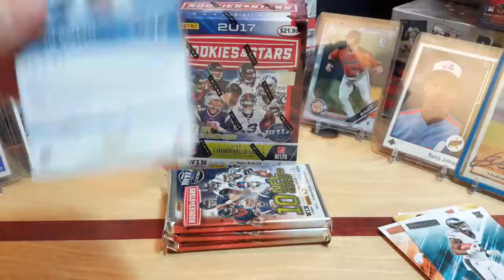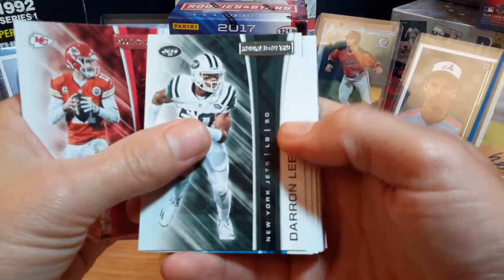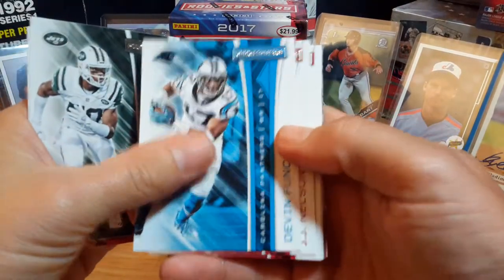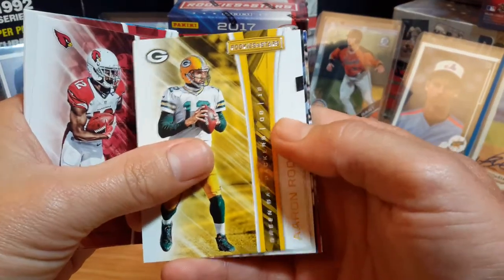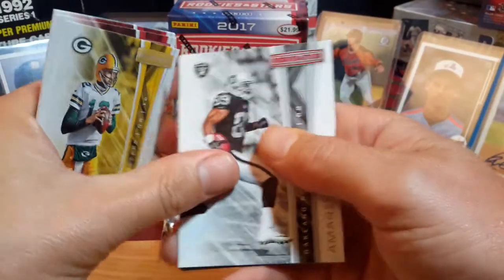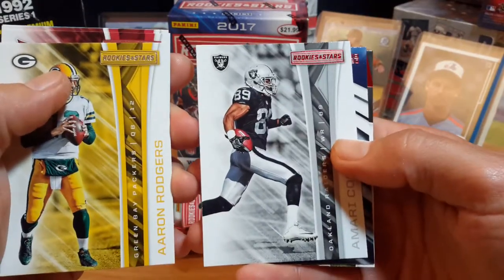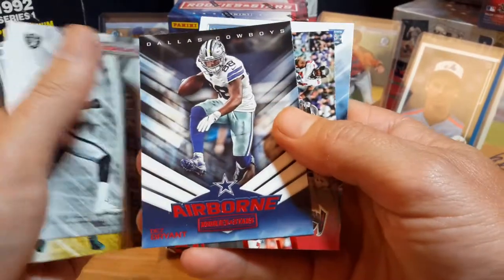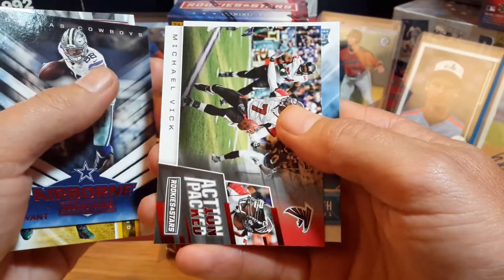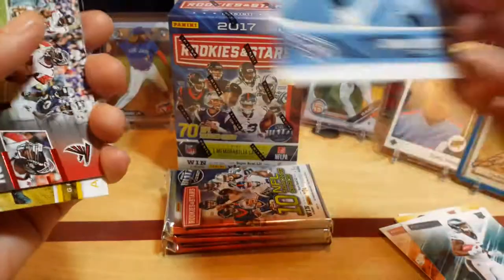Next pack. Alex Smith, Darren Lee, JJ Nelson, John Brown, Aaron Rodgers — he's playing Monday night. There's your parallel — you can kind of see the different color at the top of the Rookies and Stars versus how it's silver. This is how they mark their parallels. Dez Bryant, Michael Vick. And the rookie is Jonas — or John Smith — tight end.